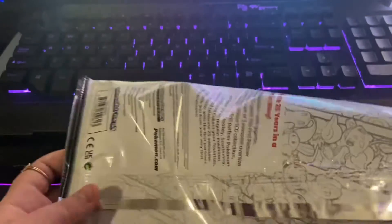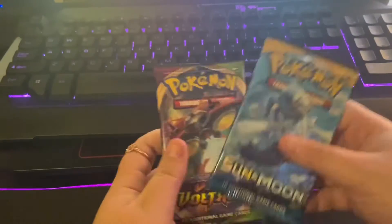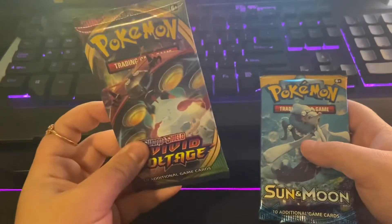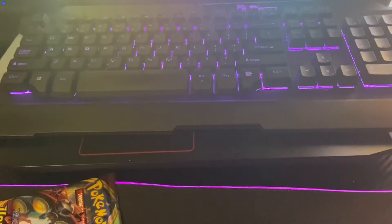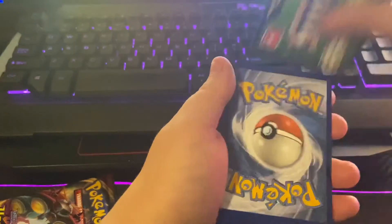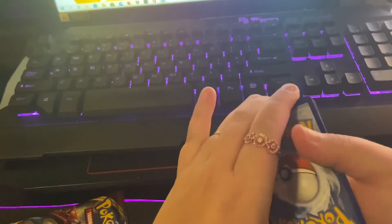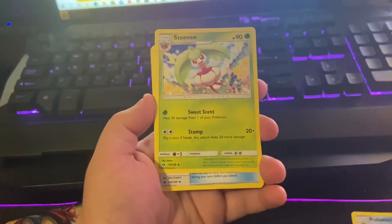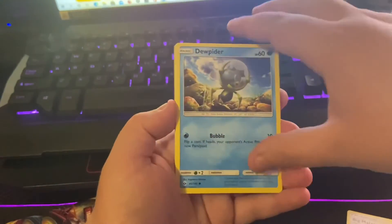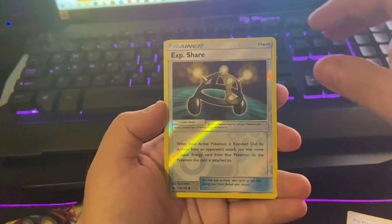And now we get out the booster packs, which is a Sun and Moon and a Vivid Voltage. I've been actually looking for these. I still want that bloody Ramo Rare Pikachu. So we're going to start off with the Sun and Moon booster pack. Let's see if we get anything good. Oh nice, not too bad.